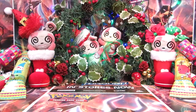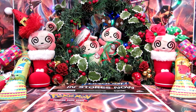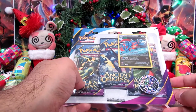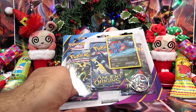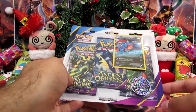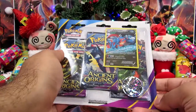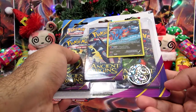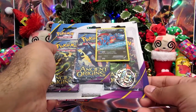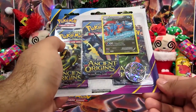Hey guys, welcome back to day 5 of PokeCollections Advent Calendar. Today I have got an opening for you, and this time it is an Ancient Origins triple pack blister featuring Salamence. Now if you remember last time when we opened this up, the Salamence card got destroyed. So I've got another one — thank you to Bantertoys who supplied another one — and now I have a nice promo card of XY59 with a Froakie coin and 3 Ancient Origin booster packs.